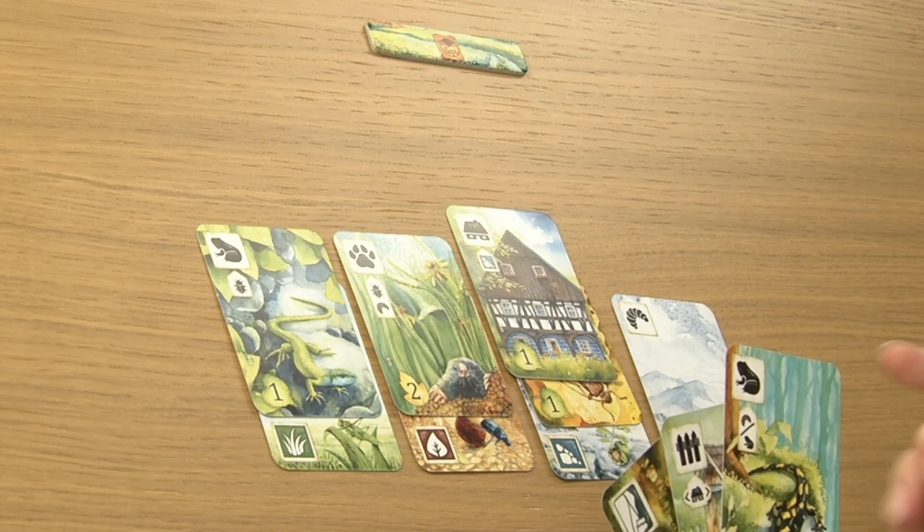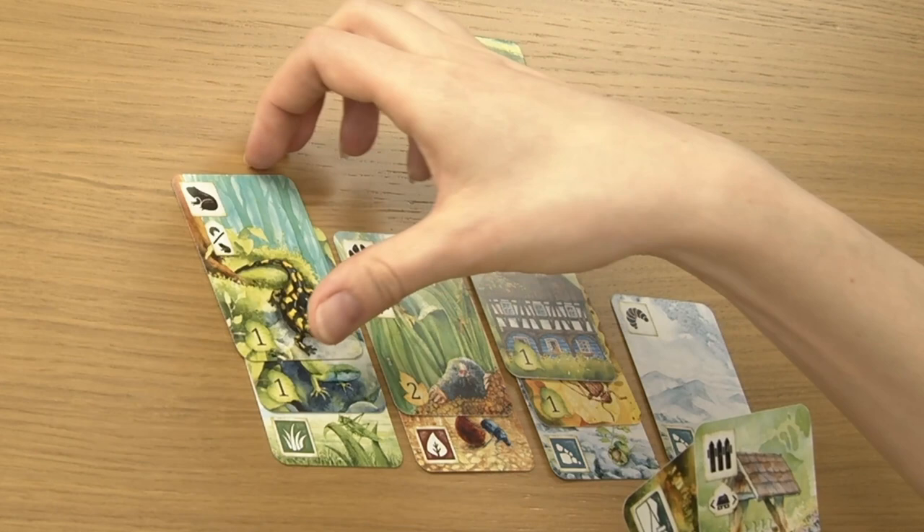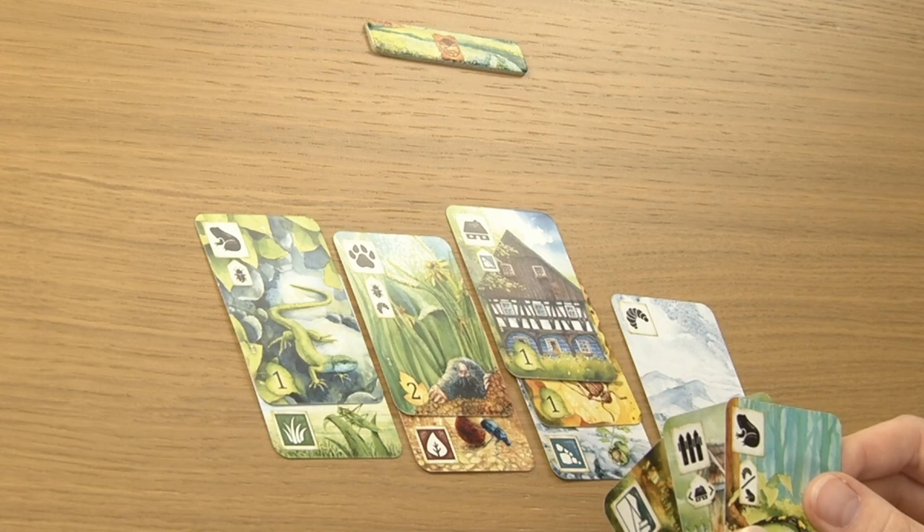If the requirement symbols are divided with a slash, you need only one of the two presented symbols — you decide which. On some cards, the requirement symbols are marked with arrows, meaning you must play the card in a column immediately adjacent, on the right or left, to a column with the required symbol.